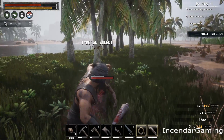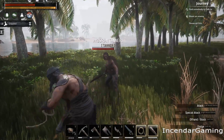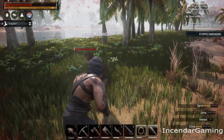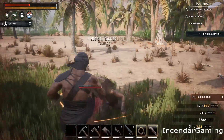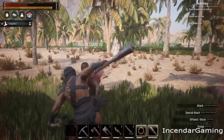Once you have your target NPC, you're just going to start clubbing them. This one is a tanner, by the way. Eventually you'll see a white bar pop up above their hit points — just keep beating them until that white bar goes all the way down and they're unconscious. You do take some damage since you're beating them for a while.